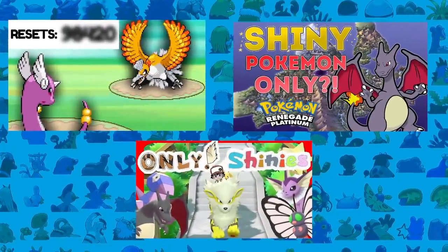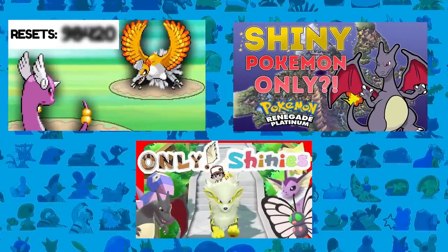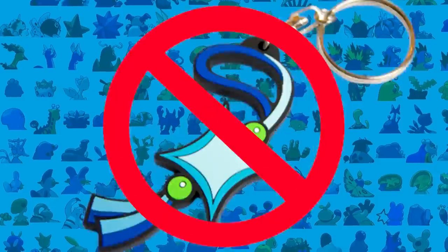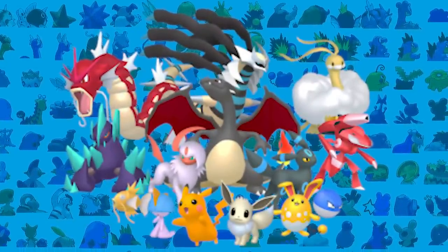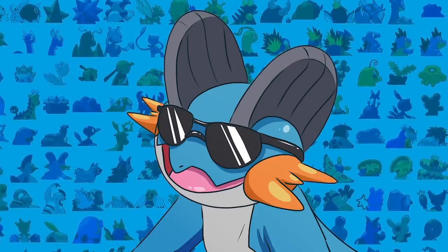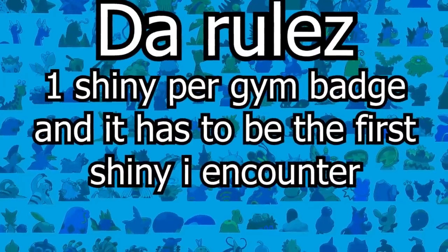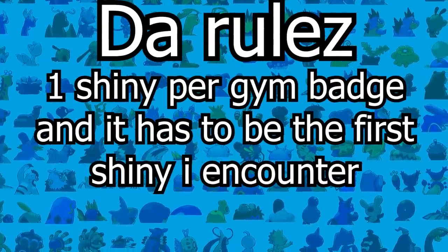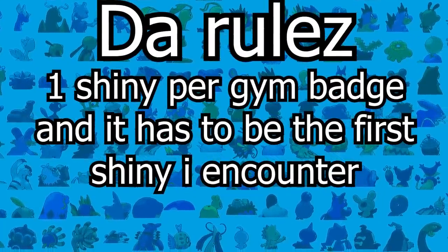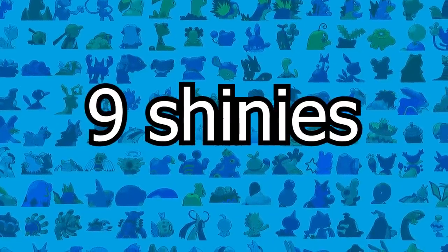This video is nothing like Small Ants or Plunker Boys' videos because the shiny odds in this game are pretty high. So if you're someone that doesn't like shiny hunting but loves shiny Pokemon, this is going to be the ROM hack for you. Before we get into it, let's explain the rules. I can capture a single Pokemon every time I get a gym badge, and it has to be the first shiny Pokemon that I encounter. In total I'm going to have 9 shiny Pokemon, with my starter being the first one before the first gym badge.